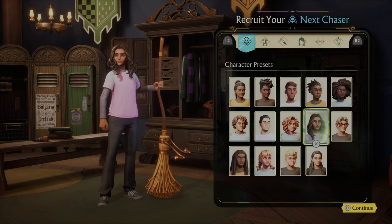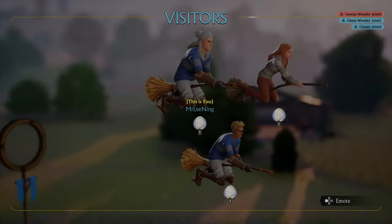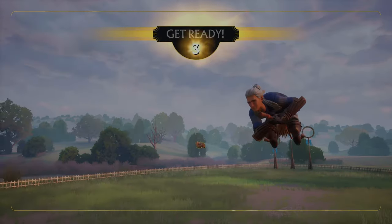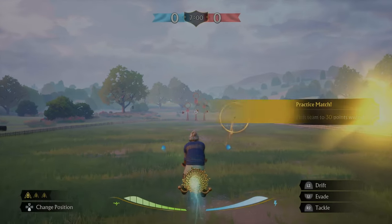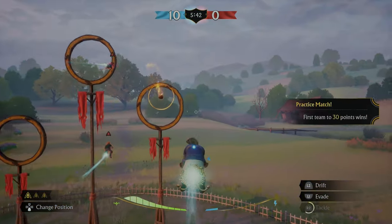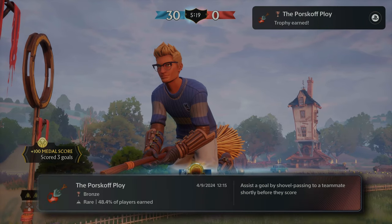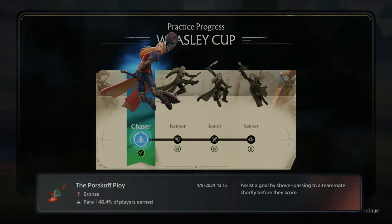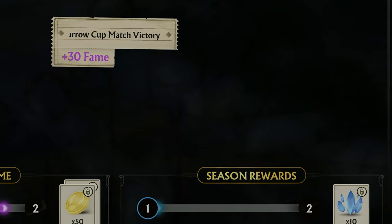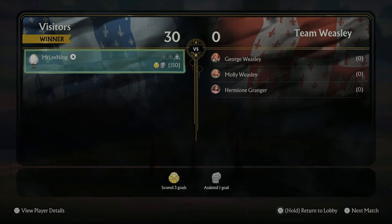Recruit your next chaser — I need to make another one. There's my second chaser. This is the Weasley twins — excited to show off our moves. We got the Weasleys commentating. We're against Hermione, the mum, and the brother. Our first game — first team to score 30 points wins. There's our first goal, we got 20 points, 10 more — boom, done! So we've completed the chaser training. We've got some performance stats, season rewards, and career fame. I know we need to get to career level 50 for a trophy, so we'll keep an eye on that.